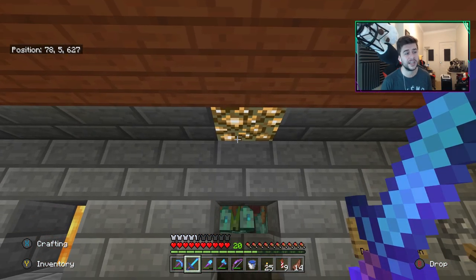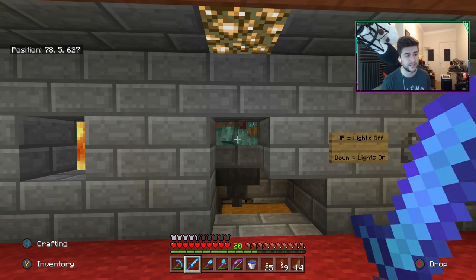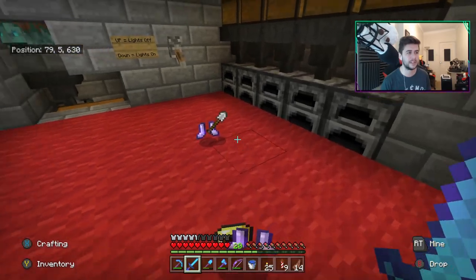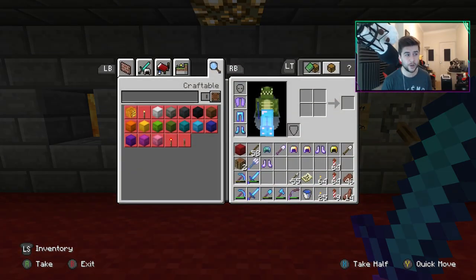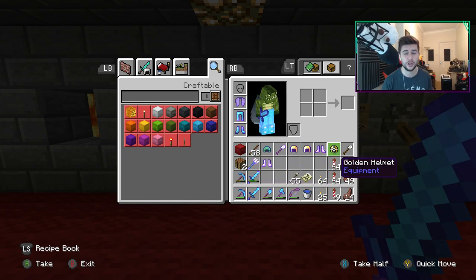A lot of things did change in that version in terms of the water mechanics. Everything you see in there is a drowned — those are zombies turned into drowned. The things that you see on the floor are drops that automatically pop off zombies when they turn into a drowned. The good thing is all of the armor that they pop off is not broken or damaged in any way — it's full armor.